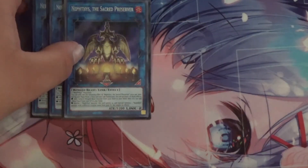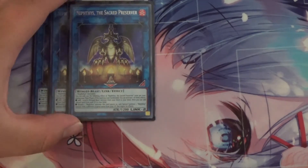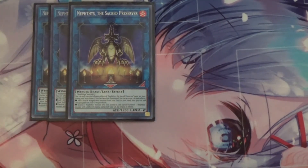Moving on to the extra deck, I run three Nephthys the Sacred Preserver. It requires two Nephthys monsters. Its first effect lets you add one level eight Winged Beast monster from your deck to your hand, then add one ritual spell from the graveyard to your hand — though you don't really use that effect much since it's better to keep Sacred Phoenix in deck and special summon it off Devotee. Preserver also has an effect where you can destroy one Nephthys monster it points to and special summon one Nephthys monster with a different name from your graveyard, though its effects are negated. This is useful since some Nephthys monsters have effects that activate when they are destroyed.